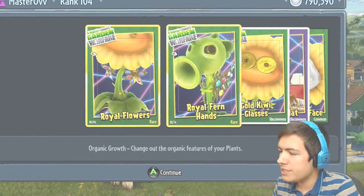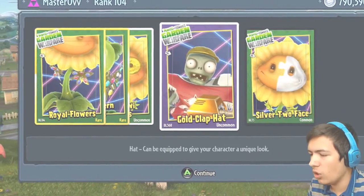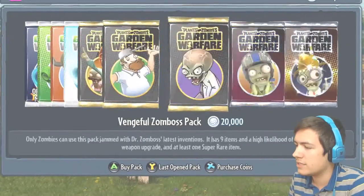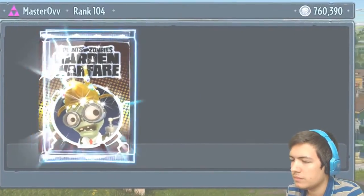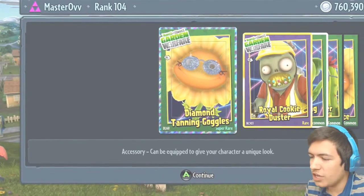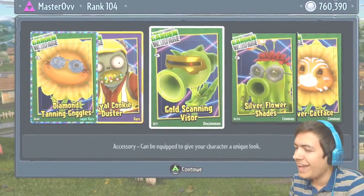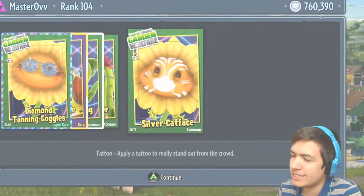The Royal Flowers, the Royal Fern Hands, the Gold Kiwi Glasses, the Gold Clap Hat, and the Silver Two-Faced. The Diamond Tanning Goggles — they're pretty cool — the Royal Cookie Duster, the Gold Scanning Visor, the Silver Flower Shades, the Silver Cat Face.